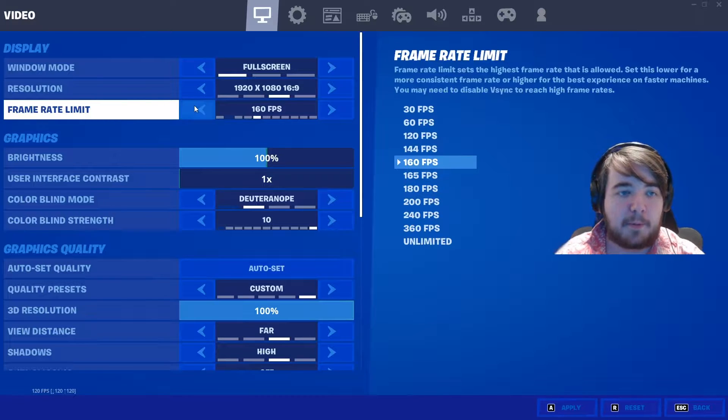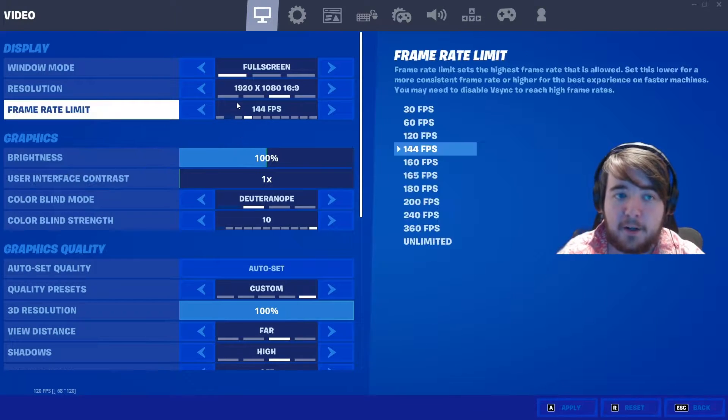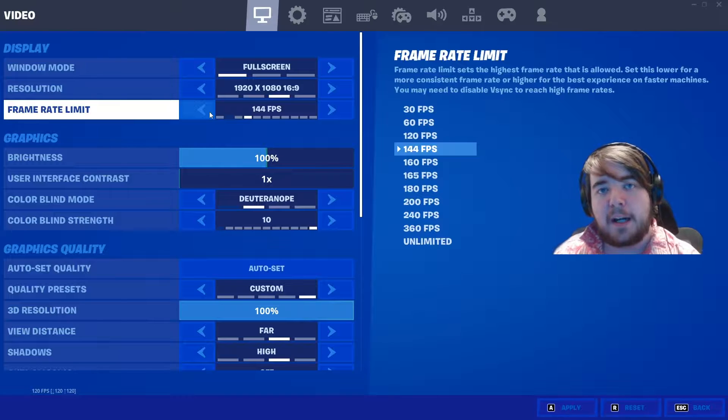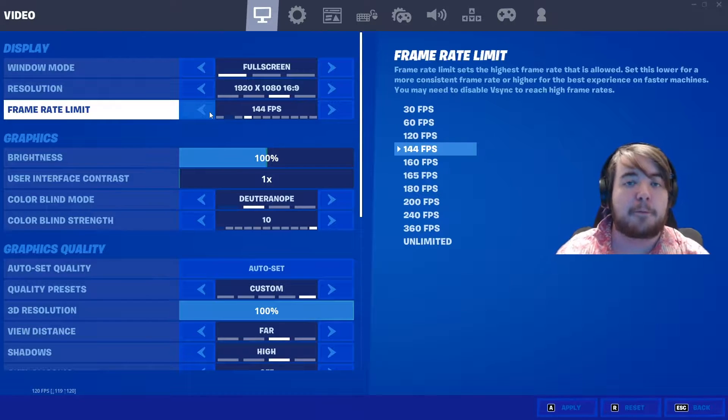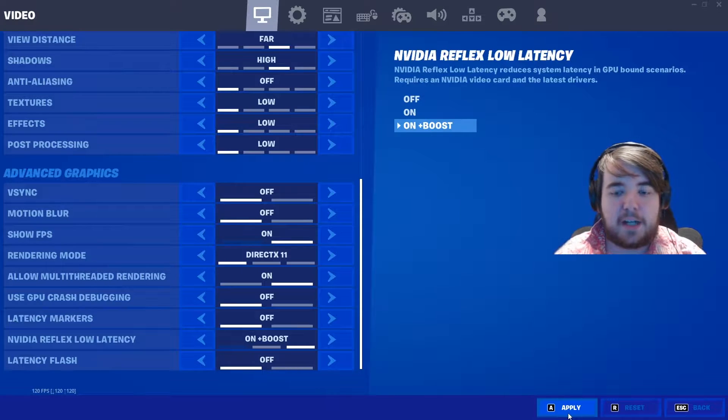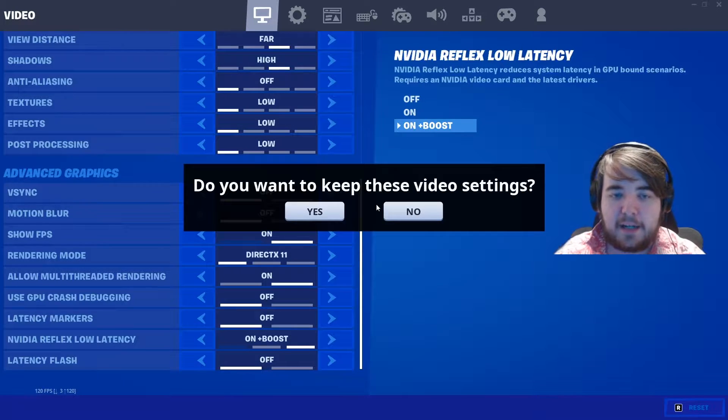Speaking of frame targets, you should probably v-sync to whatever your monitor is at or whatever you can consistently hit. Mine's a 240 hertz monitor but I can only hit about 144 frames. You want to have a consistent frame rate and minimize frame drops so that you don't miss any shots. Now that you've configured your settings, click apply and go ahead and start your game.